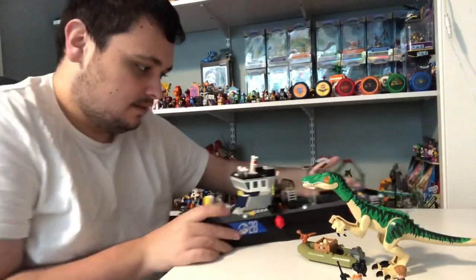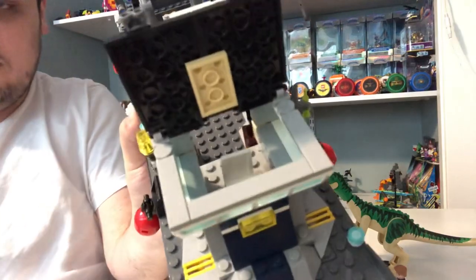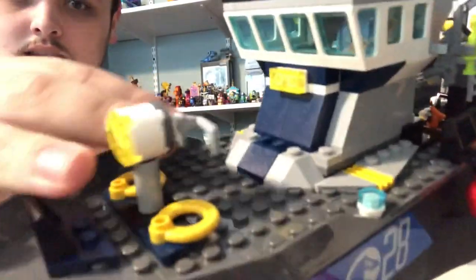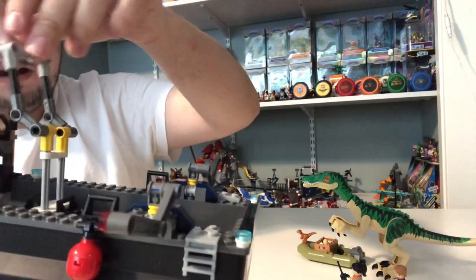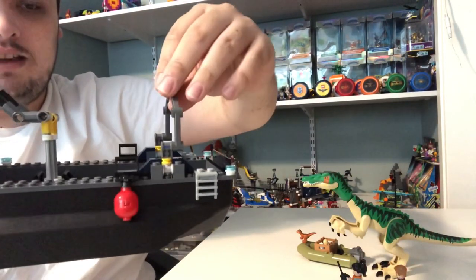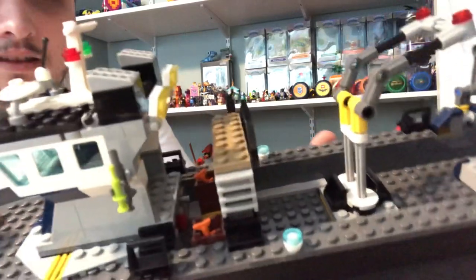Now, onto the boat. This is pretty big right here. You can open it — there's the main part of the boat where you put the guard in and he drives the boat. And we got this spinner here — you can rotate it all the way around. And here is probably where you put the Baryonyx. You open up these two latch things and the top one right here to put the Baryonyx right in, and you can also close it to catch the Baryonyx. And we got two fish and two great pieces right here.